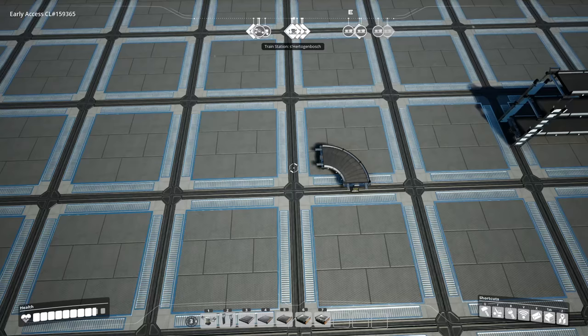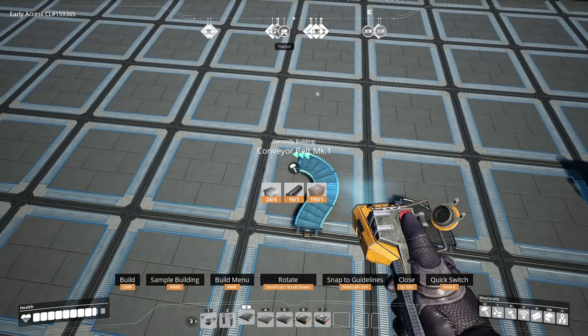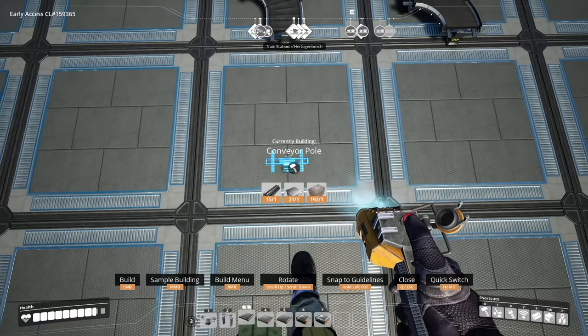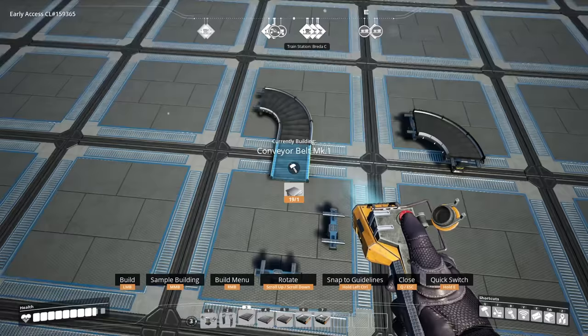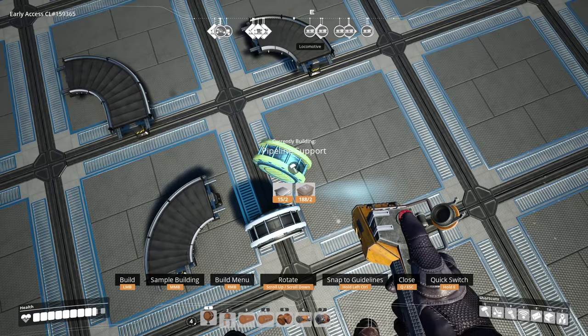The glorious 90-degree turn can be really easily achieved with two simple techniques. The first one with conveyor belts is to build to where you want and then use the mouse wheel to change it to the 90-degree corner. You can also do this by grabbing a conveyor pole and placing it down, then counting in front one, two, and then one, two. We can then build a nice 90-degree turn. We can also do this with pipes — again, one, two, and then one, two, and we'll be able to build another 90-degree turn.